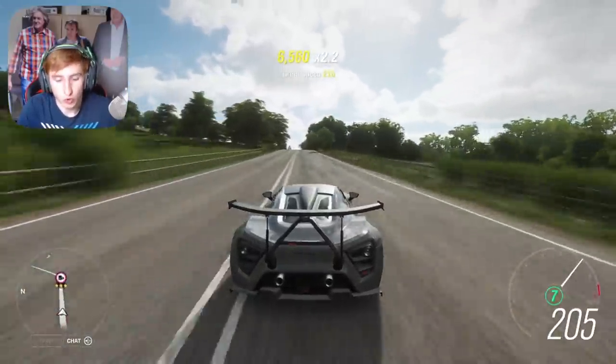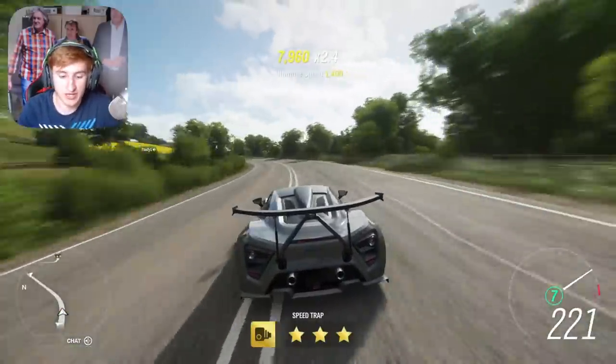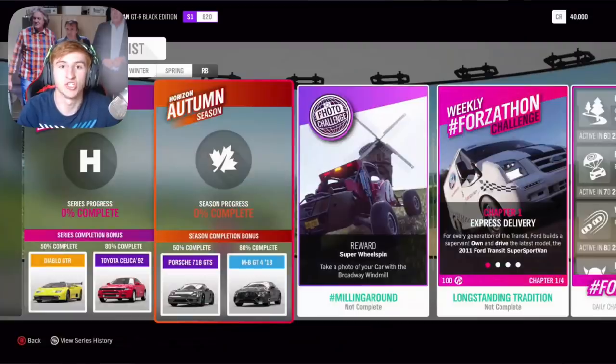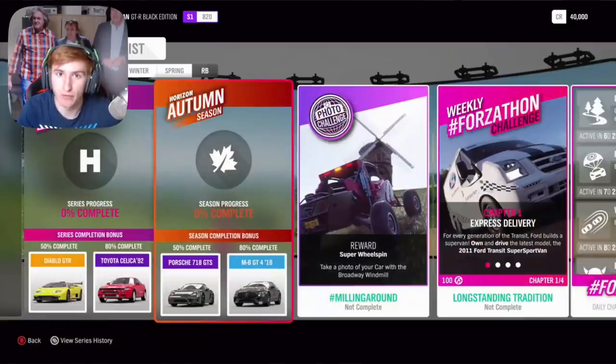The second week is Autumn, which starts next Thursday. At 50% completion, you can get the Porsche 718 GTS. And then at 80% completion, the Mercedes-Benz GT4. Through an exclusive championship, you can get the Holden Commodore VL Group A, which is the second new car of this month. In Autumn, there is also another new showcase remix — that's two new showcase remixes in a row.